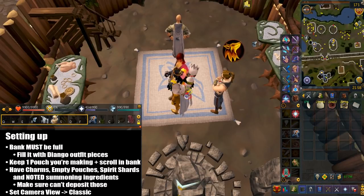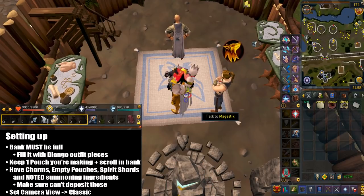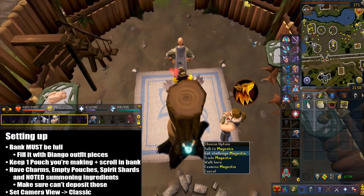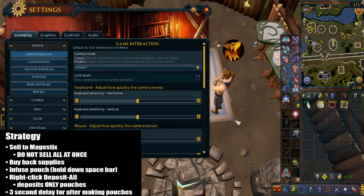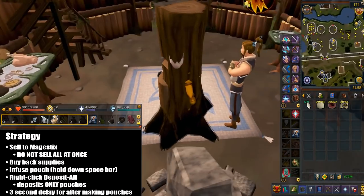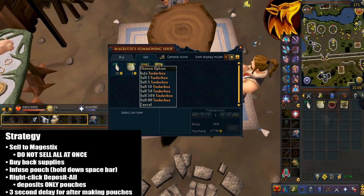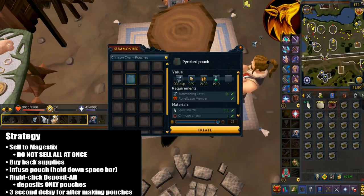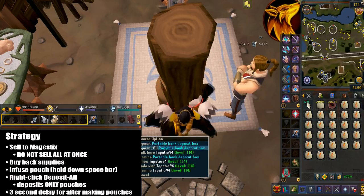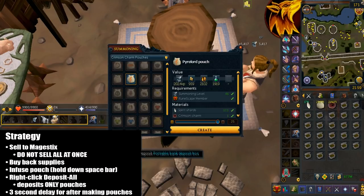You can now go to the Taverly summoning shop. You want to set your camera view to classic in the interface settings — it will then allow you to zoom all the way in. For deploying portable banks, they are usually deployed right underneath the character. Now here is the strategy: you're going to right click to trade the store owner, then sell 500 noted ingredients at once. Do not sell all of them. After that, you're going to buy back the supplies — they become unnoted. You're then going to infuse the pouch, and while you're doing that, you want to hold down the space bar.